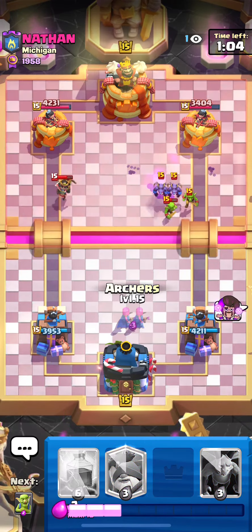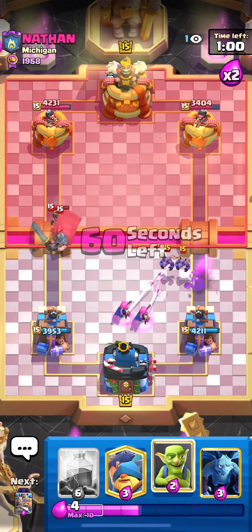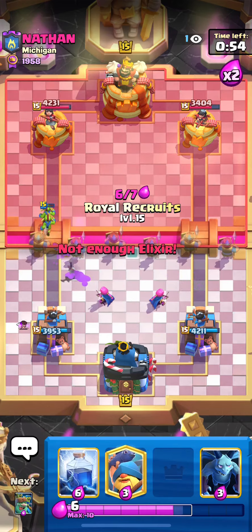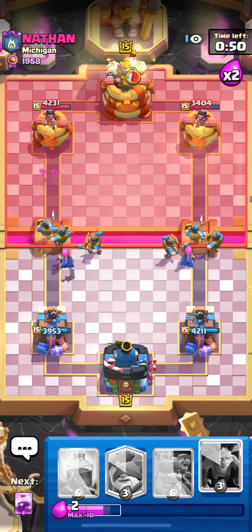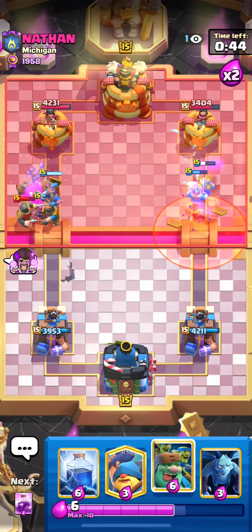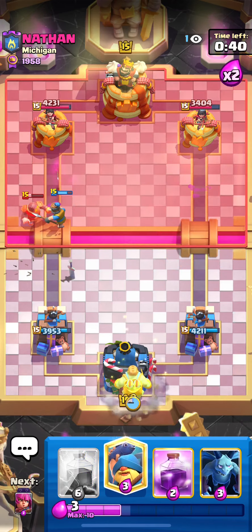We'll take that for sure — split our evo archers here, just clean all this up for free. I'm not sure about that ability, we have evo archers on the board. I think we're gonna have enough to split our recruits now that he did that — protect our evo archers, try and get some value out of them. We're also cycling back to our evo recruits, so I think this is a good play. He's gonna log and knight — not bad from him.